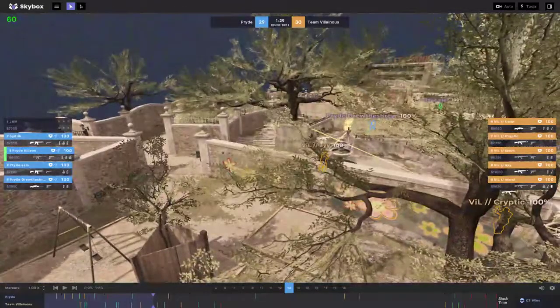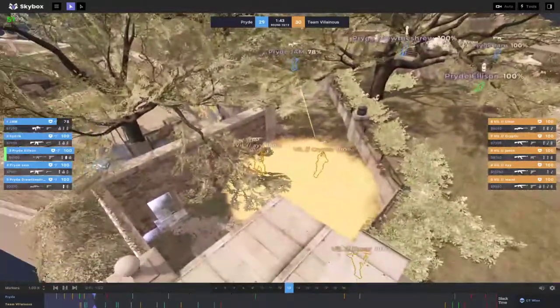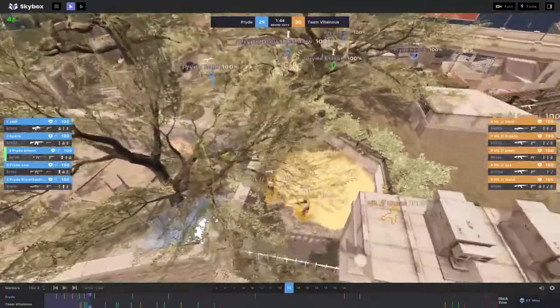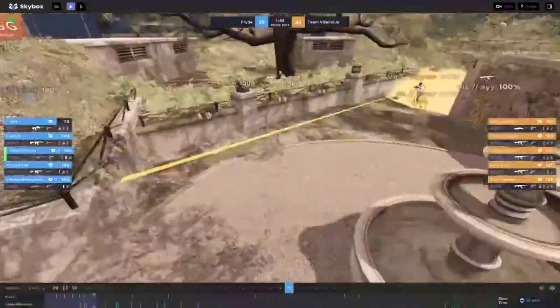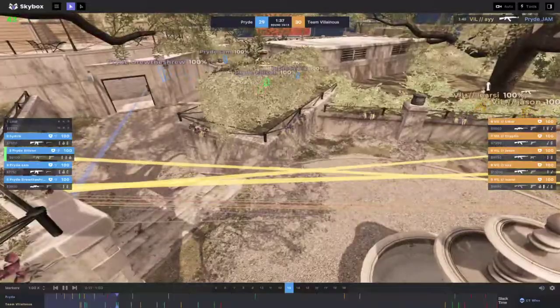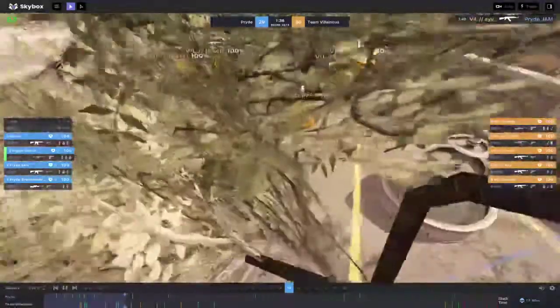You'll see what happens here - when we come through, maybe they molly here and we're not able to smoke this because we want to save our utility, so we'll wait. We take park here, we take bathrooms. Aggression comes through but we're not smoking bathrooms, we're not molly-ing divider yet - we're waiting until we get up here.